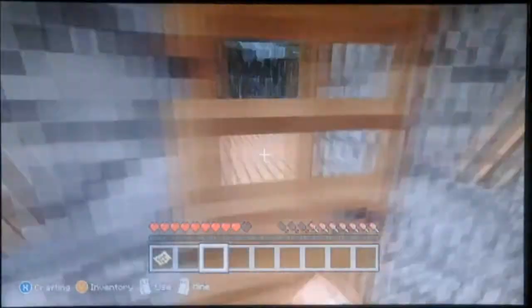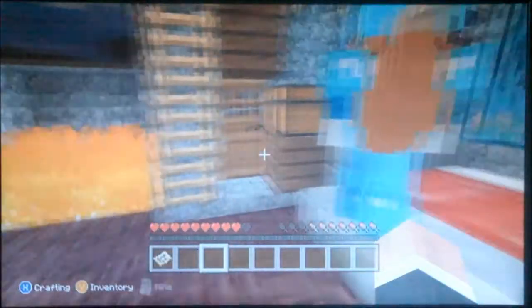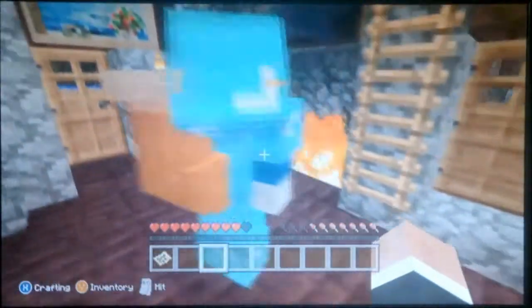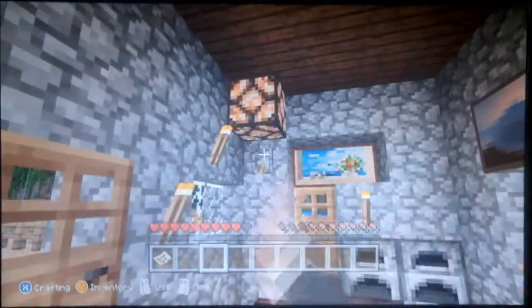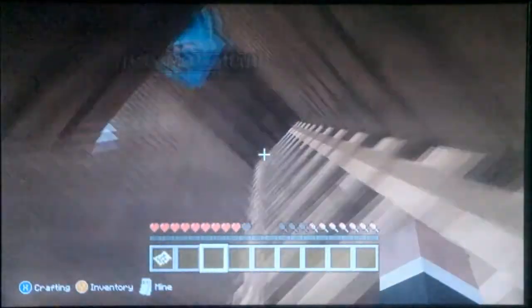This is the first house that I actually completed for this world. Got the redstone lamp, or you can go up the ladder. When you go up the ladder, you can turn around, you can see a little landing, and we get the balcony. It's just pretty cool, except you can jump on the roof, so that's kind of dangerous.